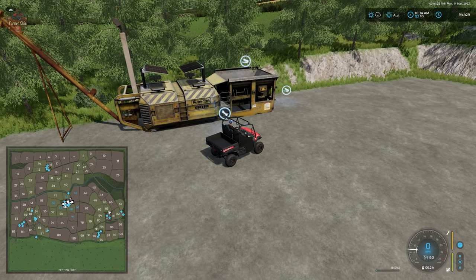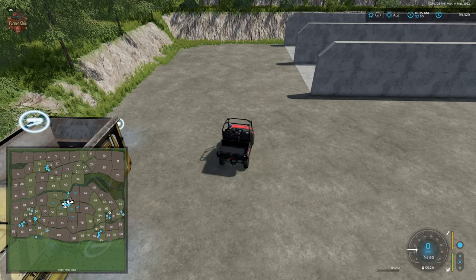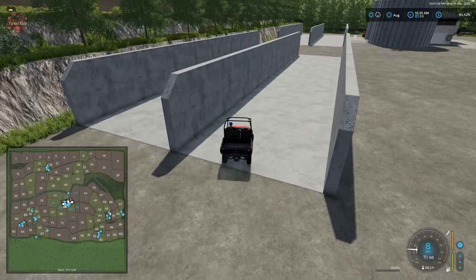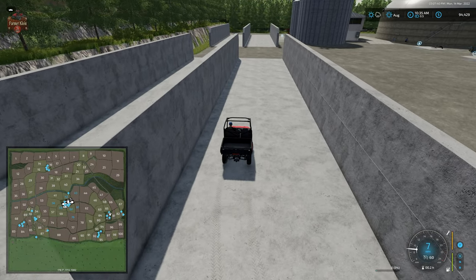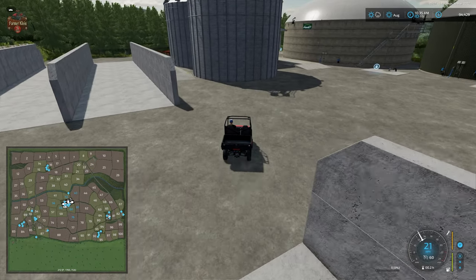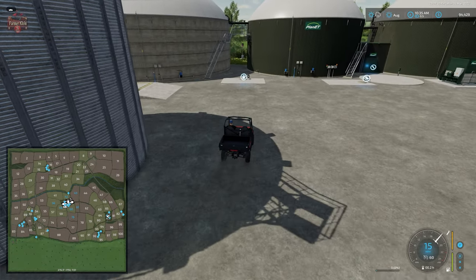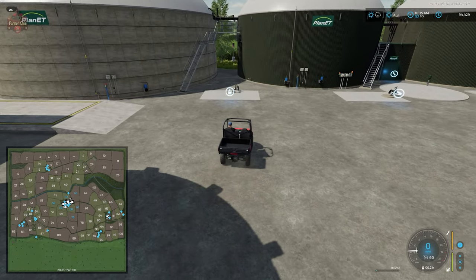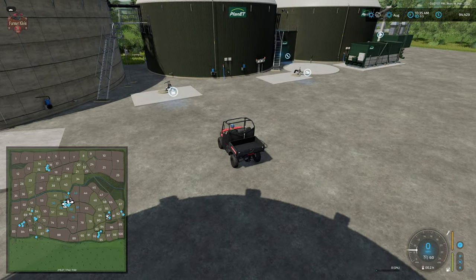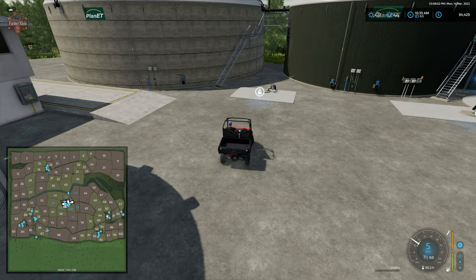Here is the lime and stone production again — you can sell it if you don't want this overpowered lime production and sell ability. We have the four silage bunkers which we can delete, a grain sell point at the biogas plant, and the standard 500-kilowatt biogas plant with digestate dump, slurry dump trigger, and two digestate fill points.